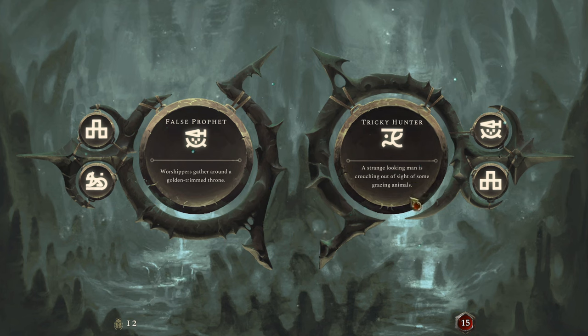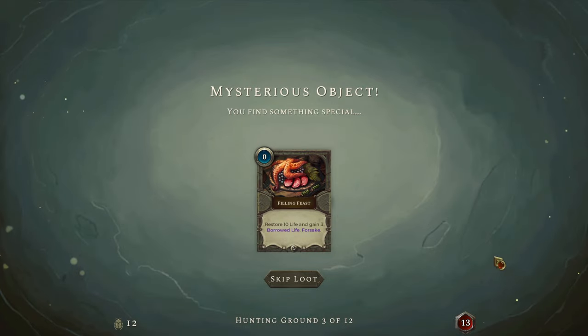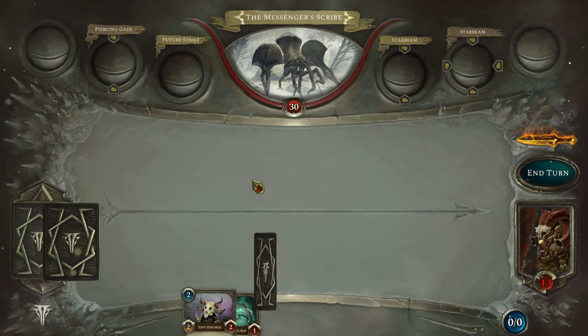We go with the Tricky Hunter event. A strange-looking man is crouching out of sight of some grazing animals. We can hunt little creatures or hunt the mother. If we hunt the mother, we get a card that can heal us — a Filling Feast. I'll go for this because most of the time it provides more healing.